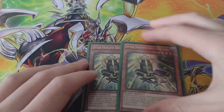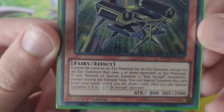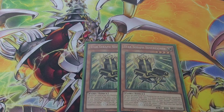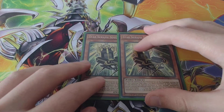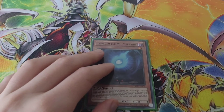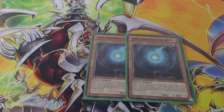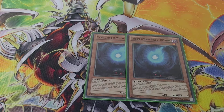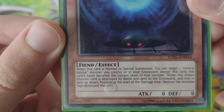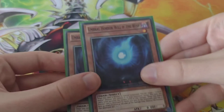Then I've got Star Seraph Sovereignty — I don't really know the names because this is just a new deck I've just made. And then I run two Unbrew Horror Will of the Wisps. When there's a monster with zero attack points on the field, you can special summon this card. You can target one monster in your graveyard. So that's about two Unbrew Horror Will of the Wisps.